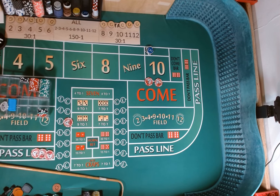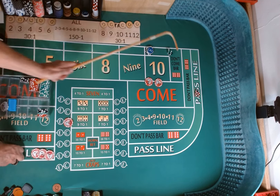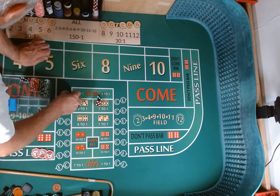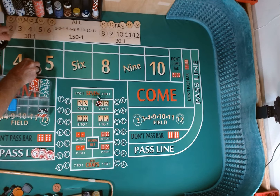Hardway set — 4-2-4-2. Come out roll. Dice are out — 3-5-8, 3-5-8. Eight is our point. We lose our hops and our craps check, pull down our lay. Eight is our point.